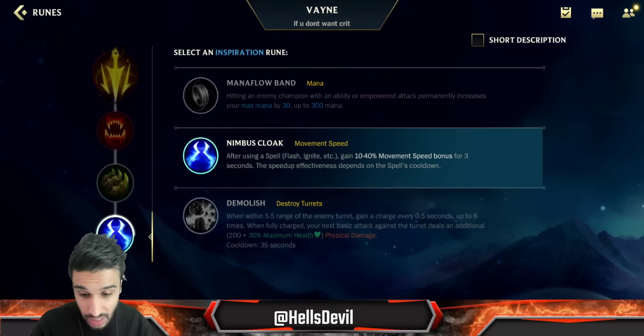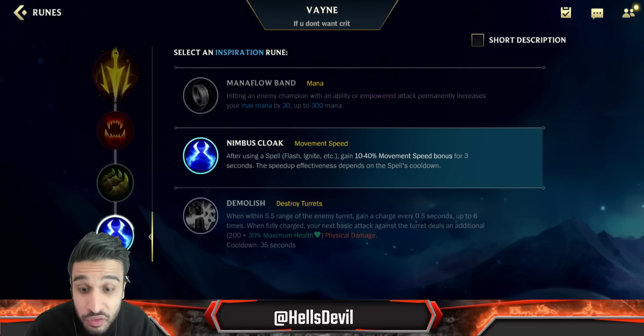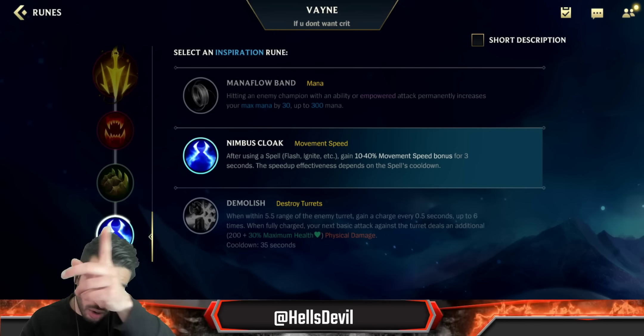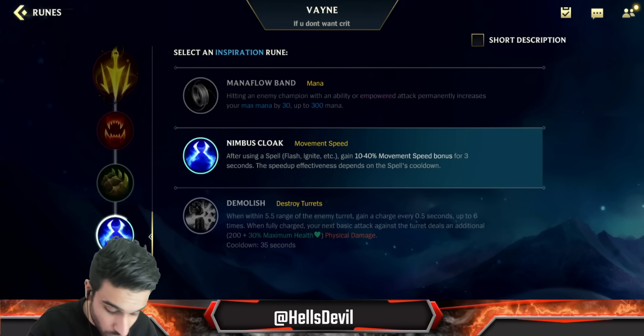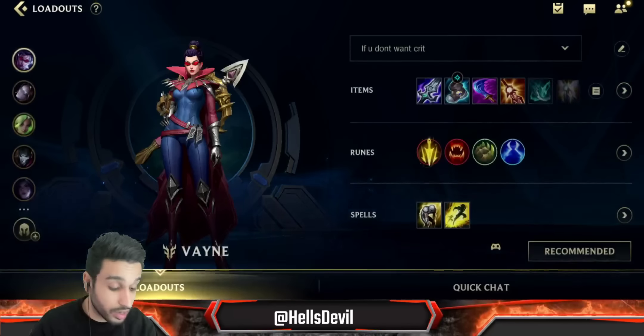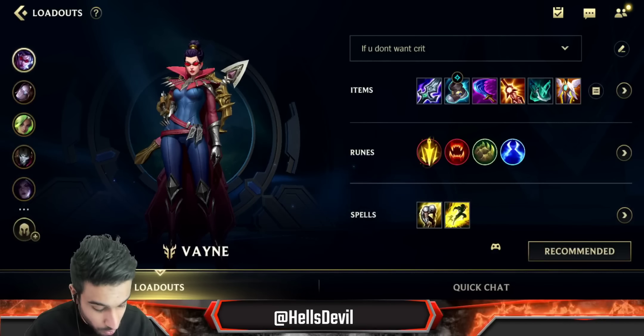Fourth rune — very important — Nimbus Cloak. You're going to have an easy time in lane because you're playing baron lane Vayne. When you flash, you get an insane amount of movement speed, which lets you walk close to the enemy and stun them into a wall. Even if they exhaust you, you're getting movement speed. Nimbus Cloak is absolutely mandatory.